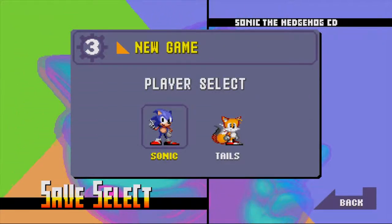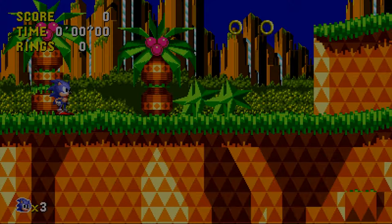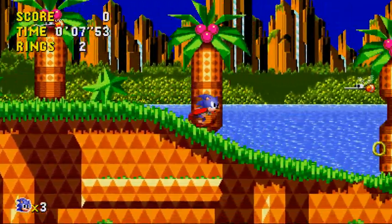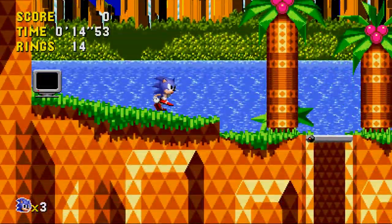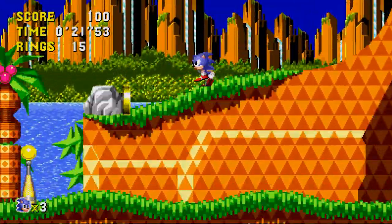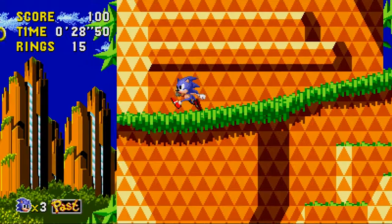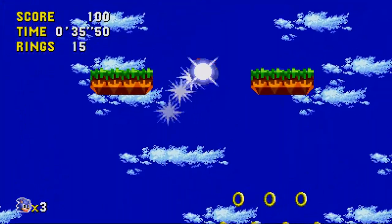We're not going to watch the opening cinematic. And here we go — Palm Tree Panic Zone 1. One thing I really like about this game is you can do the peel out, which is just such a cool looking sprite for a Sonic game. So with this game, there's the past and present system — you can see it says 'the past.' You basically have to pull a Back to the Future and just keep having a fast speed, and there we go — we're going to the past.